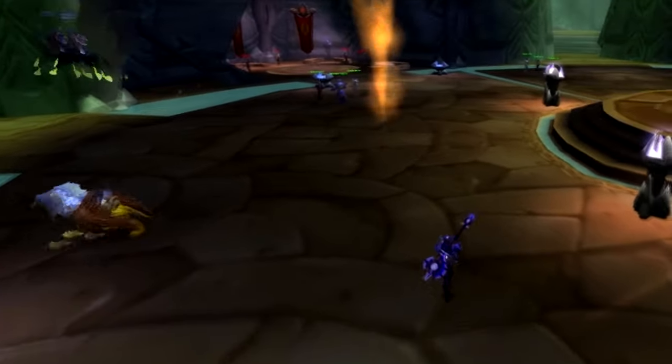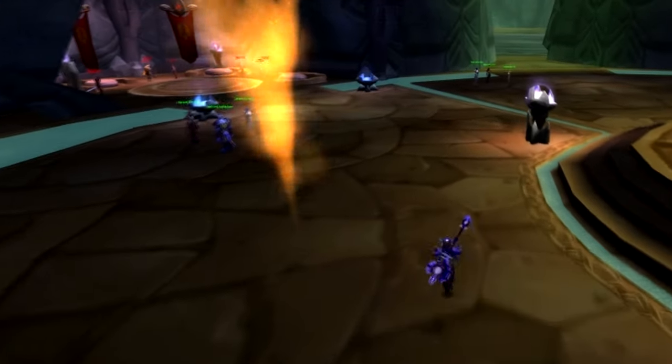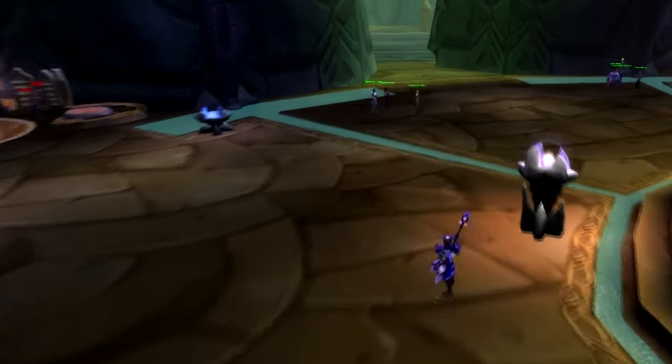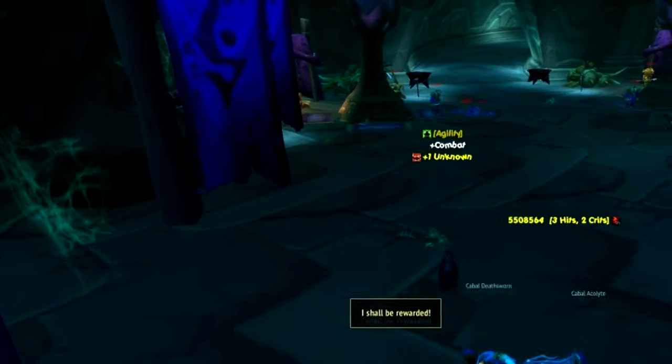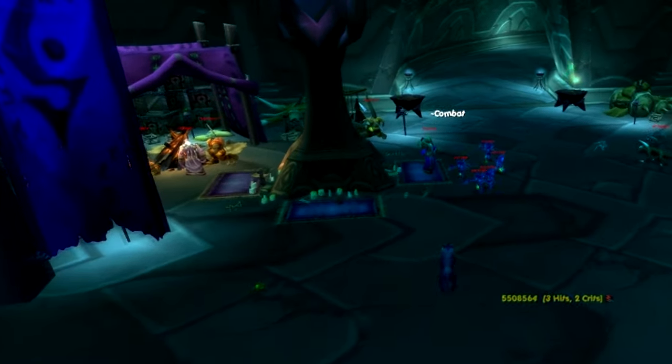In Shattrath City there are several factions that usually share the same means to earn reputation. Starting with Lower City, a reputation awarded by running dungeons such as Shadow Labyrinth, Sethekk Halls, and Auchenai Crypts. About 21 Shadow Labyrinth runs will get you Exalted.